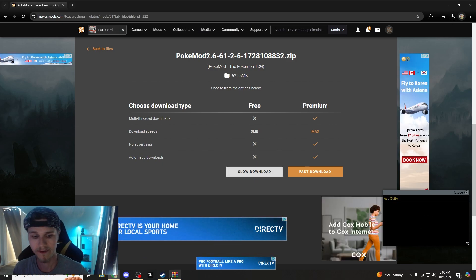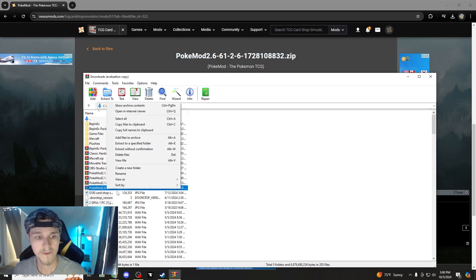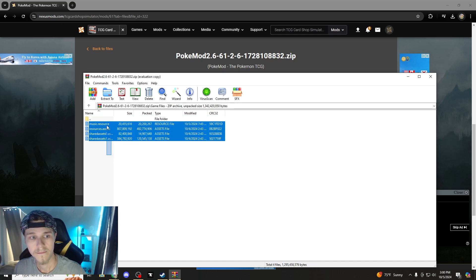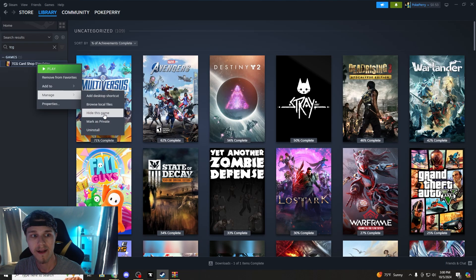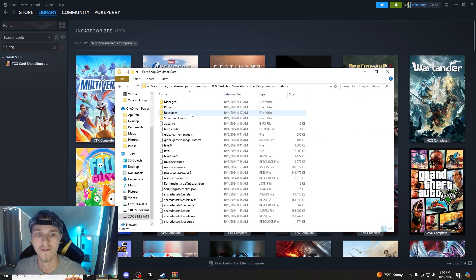It'll go up to your downloads at the top. You're going to find that folder, right-click it, and extract it. Once you extract it, you go into the Game Files. If you don't know where your folder is, go to Steam, right-click on your TCG Card Shop game, and hit Browse Local Files. That will show you Card Shop Simulator Data — you want to go into that.